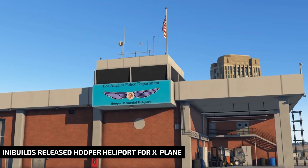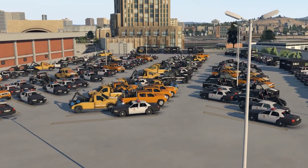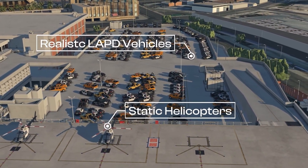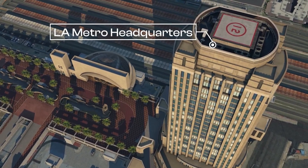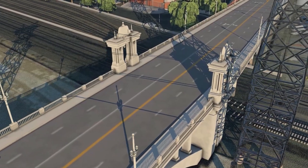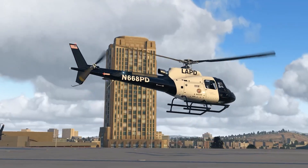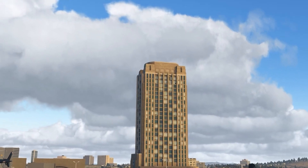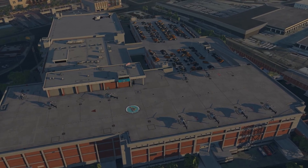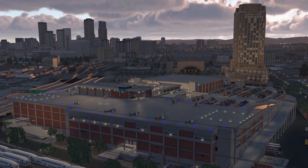Fellow virtual LAPD pilots can now have a virtual home in X-Plane. After the release for Microsoft Flight Simulator, INI Builds brought the famous Hooper Heliport to the sim. Not only are you getting the nicely populated heliport building, you are also getting a couple of bridges to fly over and under, as well as a Metro HQ building and more. This is a highly detailed representation of Hooper Heliport, complete with two helipads usable as starts, 16 parking places, detailed clutter, active wind socks, the Cesar Chavez and San Bernardino bridges, and the Metro HQ building with a helipad. INI Builds also recreated the adjacent railways, train carriages, and Union Station. Check out the link in the video description to find out where to get this scenery.